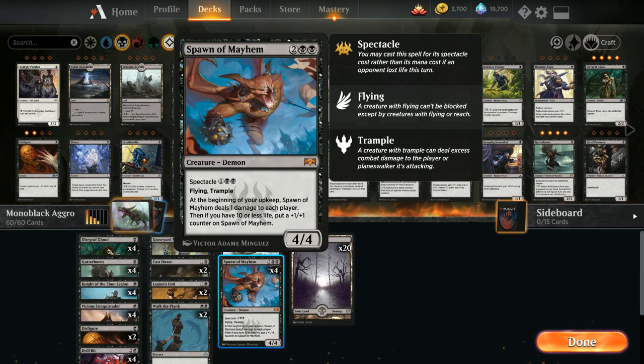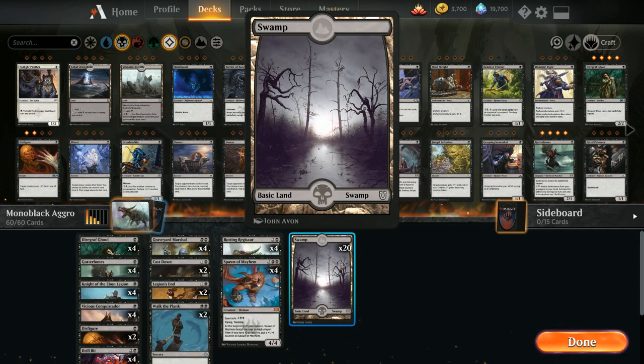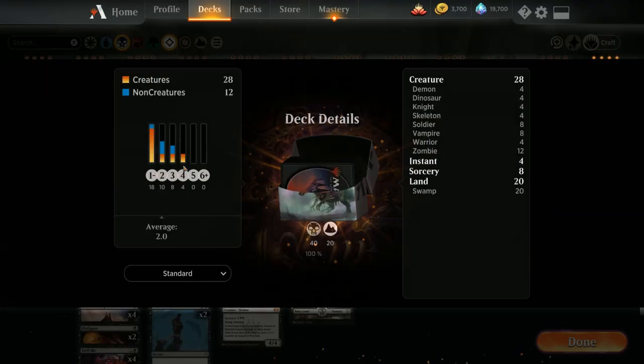Our mana base is very simple: 20 basic Swamps. That's the deck — now let's jump into some games and see how it does.